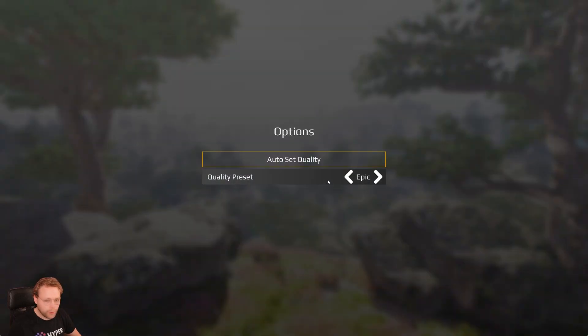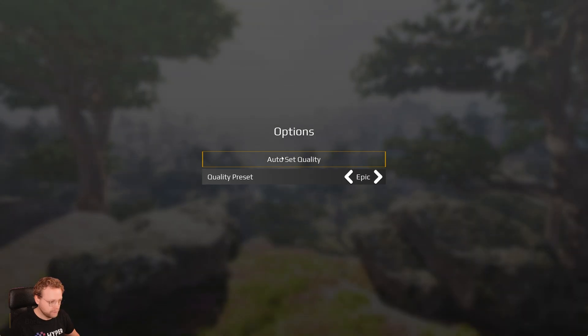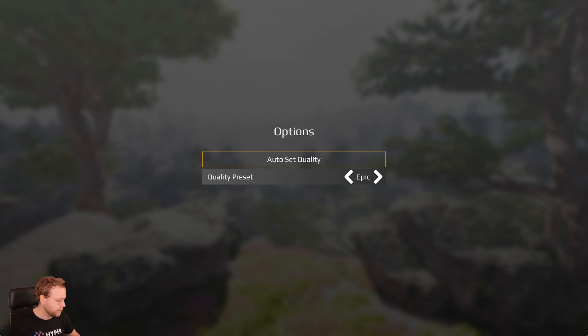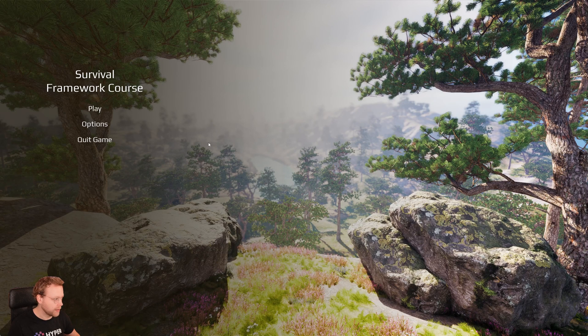Our options menu will only have the basics like setting a quality preset, and you can already see that the quality is changing in the background. We also will have an auto-set quality button, which pops up a confirmation dialog, which we can cancel. We use that same confirmation dialog when we press quit game.